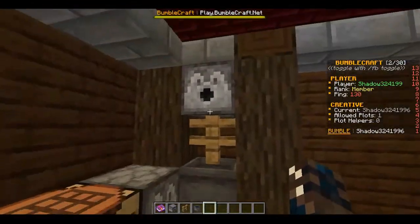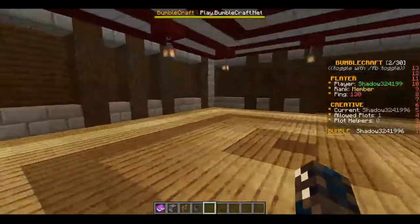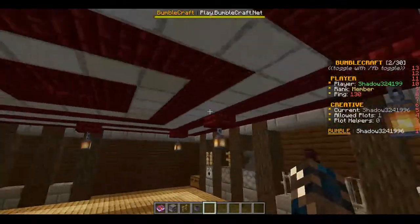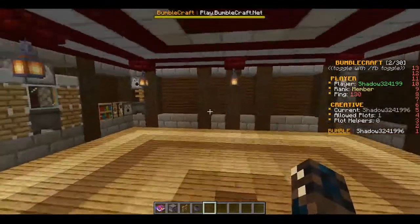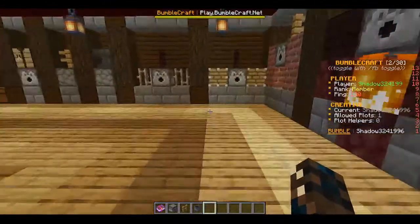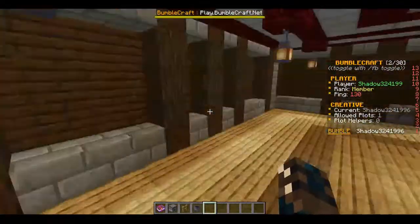Those are the basic things you use the ore washer for. Thank you all very much for watching — this was produced on Bumblecraft, go check them out, I'll have the IP linked below. This is Light Shadow signing out, bye bye everybody.